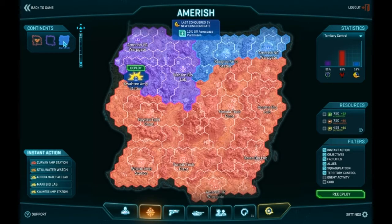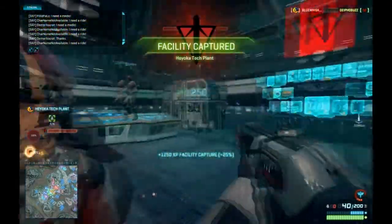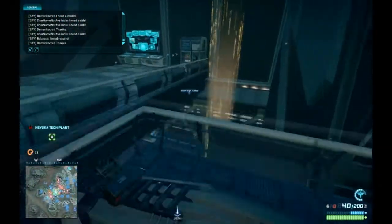These three factions fight for control of Planet Auraxis, which is split into three continents: Indar, Esumir, and Emerish, each one with their own topographical characteristics. These are split into a grid pattern on your map. By capturing enemy facilities, your faction will gain control of the surrounding sections on the map, with the objective of pushing your enemies back across the map to their headquarters.